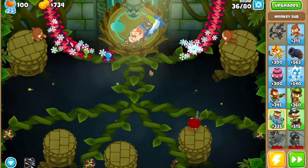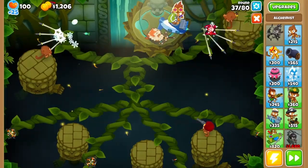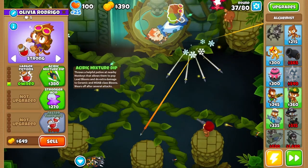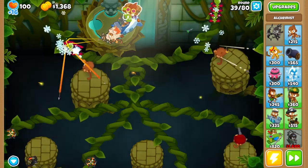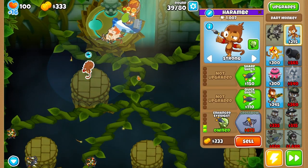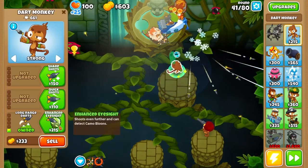Round 36 might look a little scary, but it should be fine. Don't be afraid to leak a few bloons — just not all of them. On 37, grab an alchemist on the right side and upgrade it to 2-0-0 during the middle of the round. This should be able to clear most of the leads. Upgrade it to Berserker Brew during 39, then before round 40, upgrade your left dart to enhanced eyesight and rapid-fire the Moab. Then upgrade your right dart as well.